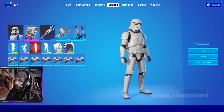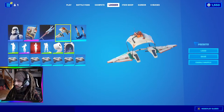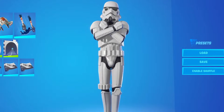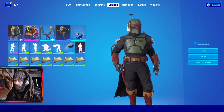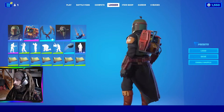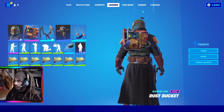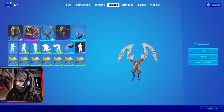Got to have the Stormtrooper skin as well — some nice space-themed glider, and even a contrail. The best part about it is the pickaxe. Then we have the Boba Fett skin, which recently came out in the item shop. I'm actually currently watching the show — I like the series thus far. We have the nice rust bucket item, and I think these pickaxes match his color scheme.